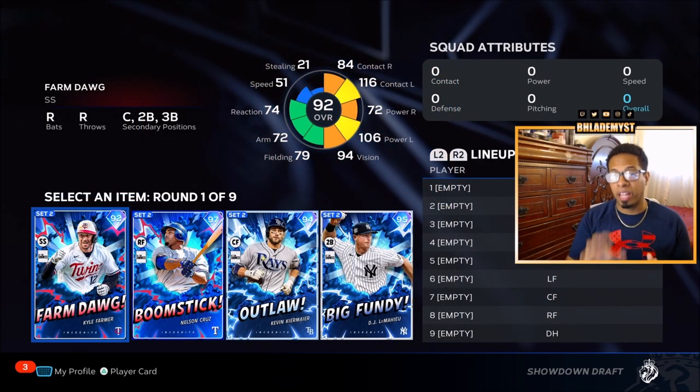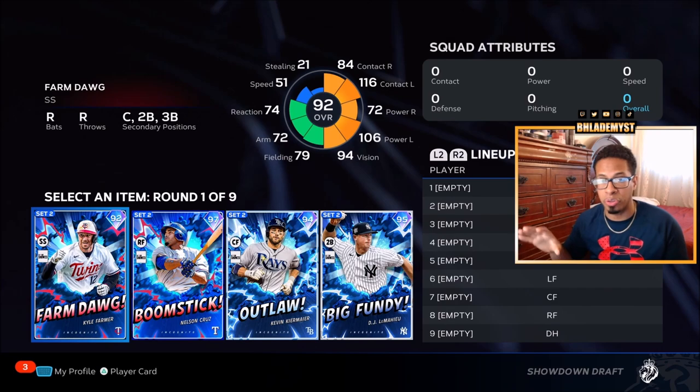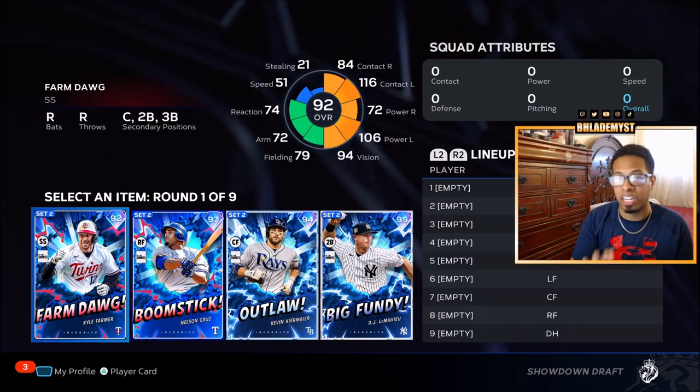Inside the player pool for the seven mini bosses there are a total of 10 left-handed pitchers you can face and 22 right-handed pitchers you can face, so obviously you would think that contact and power versus right are the main attributes you are looking for.